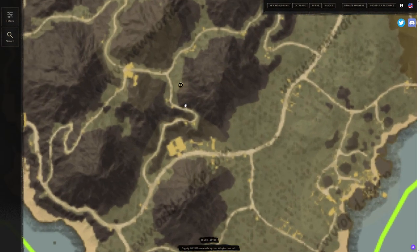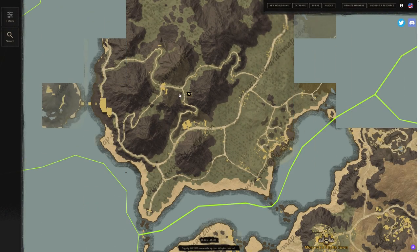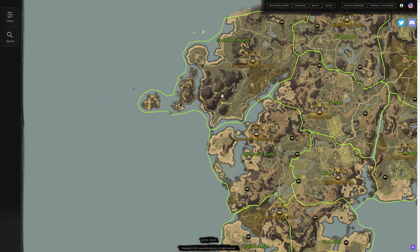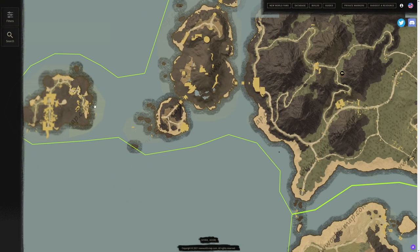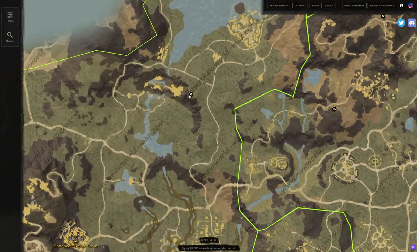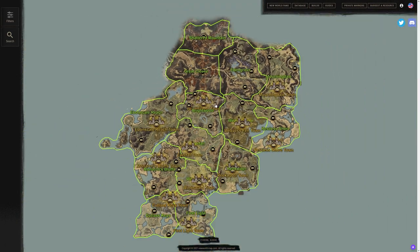We have Ebon Scale Reach, a level 60 zone. We have one near the mountains — this one's very good because it has a nice fast travel location near a level 55 dungeon in the islands over here. We also have another one up on the top north side of Ebon Scale Reach, right above that mountaintop, giving you another fast travel location in Ebon Scale.